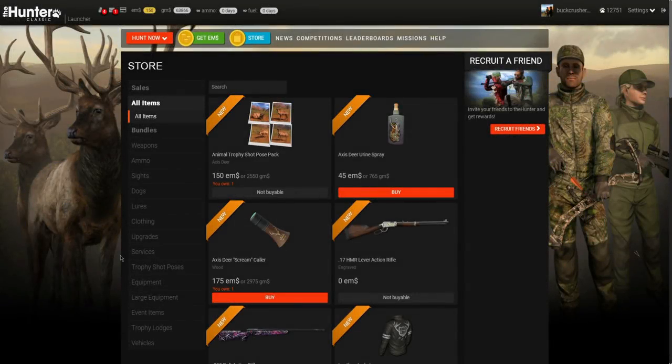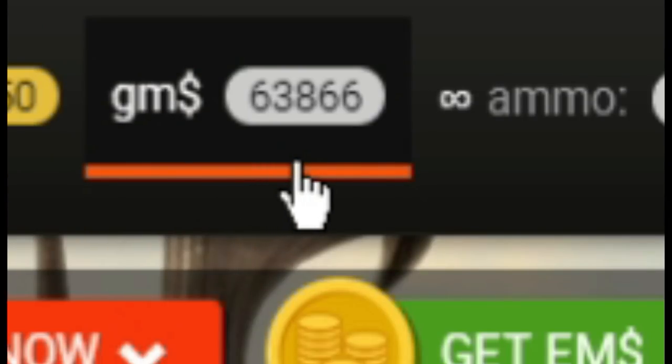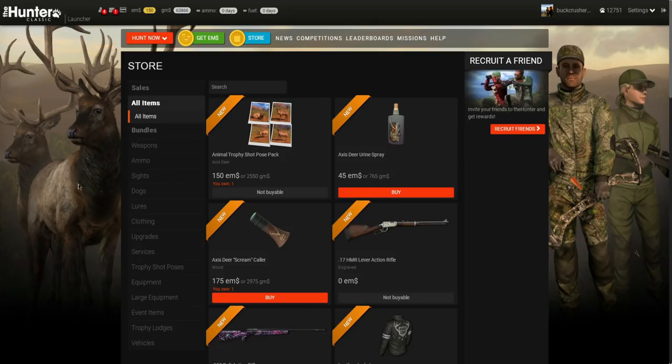Hello everybody, we are back here on the Hunter Classic, and for the first time in a while we're actually starting on the launcher instead of the actual game. That's because today is going to be a spending spree video that you guys requested during one of the live streams. I've been doing a ton of missions over the past month or so trying to earn enough, and we've got ourselves up to 63,866 gems.